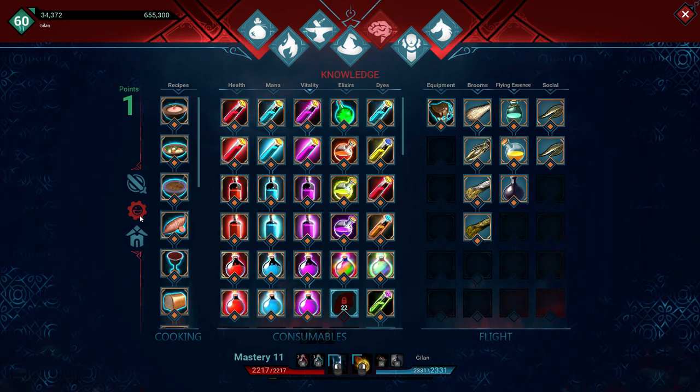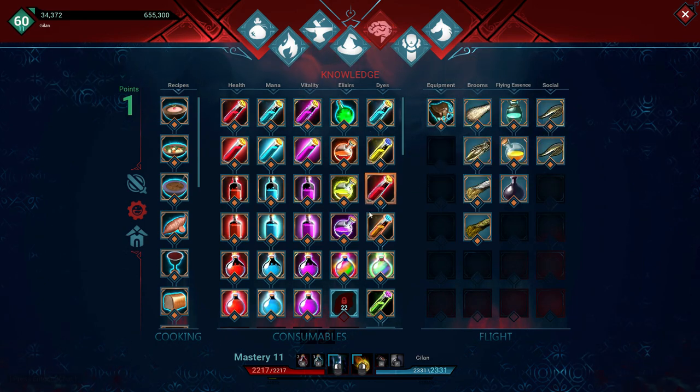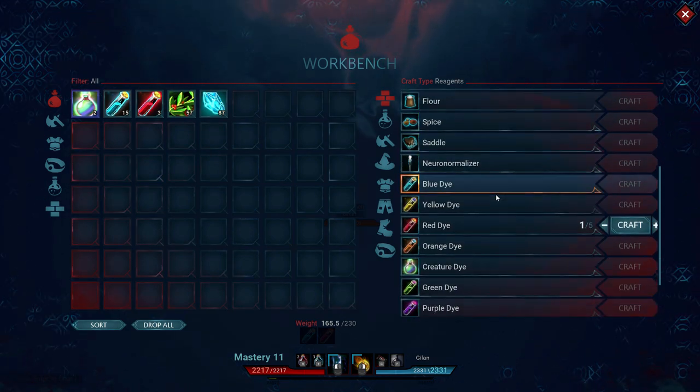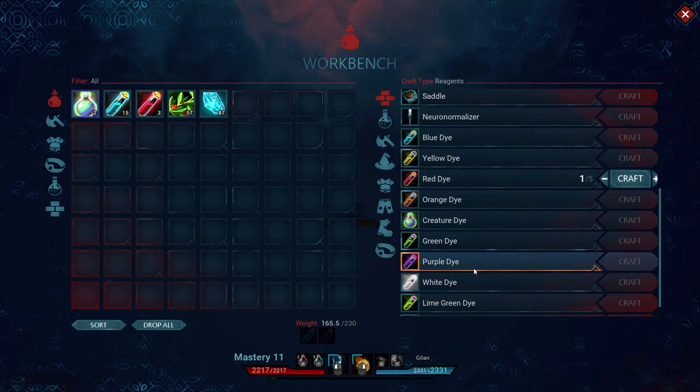Each dye consumes one point to learn under the knowledge tree, which looks like the settings icon where all the potions are. Next, go to your workbench and select the dye you would like to craft under the first tab. Left click each one and it will tell you what materials you'll need.